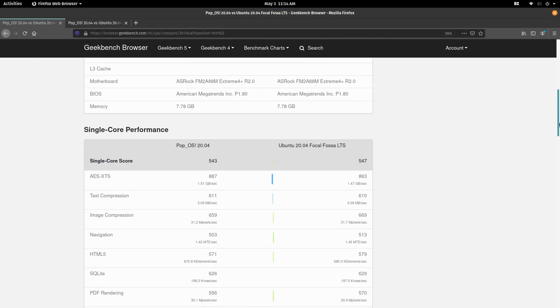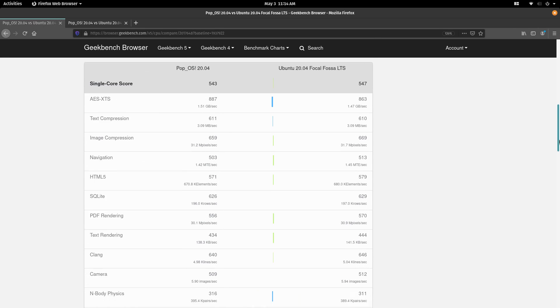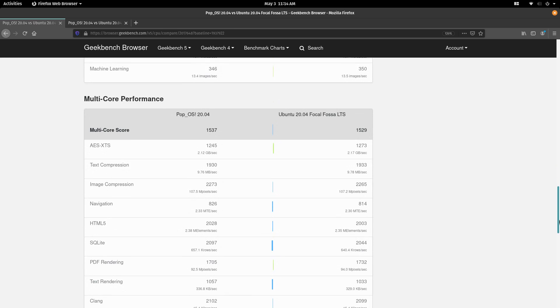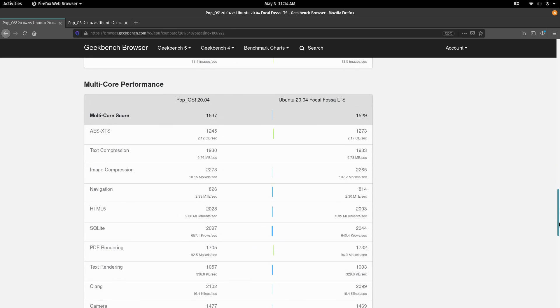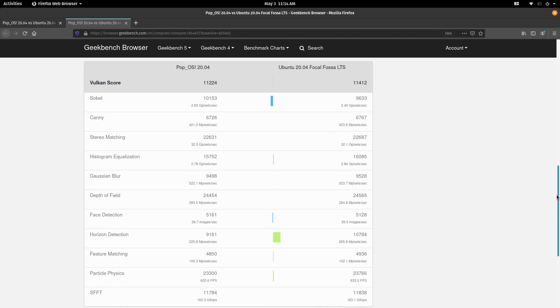On the Geekbench side of things, Pop!OS and Ubuntu were practically the same on the CPU tests, with Ubuntu doing a tiny bit better on single-core and Pop doing better on multi-core. For the GPU tests, Ubuntu apparently did quite a bit better on one particular test, which results in Ubuntu's overall score being higher than Pop's.